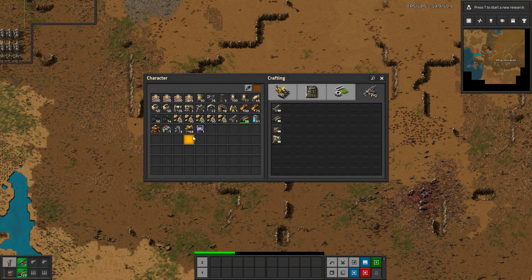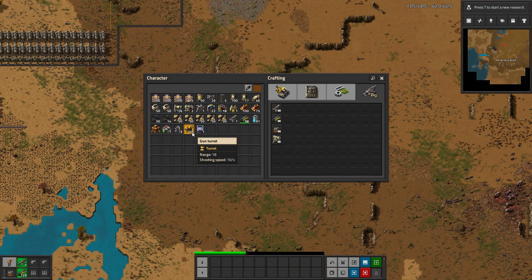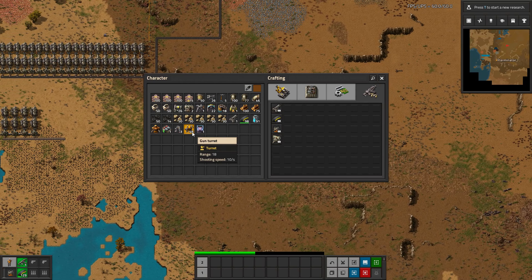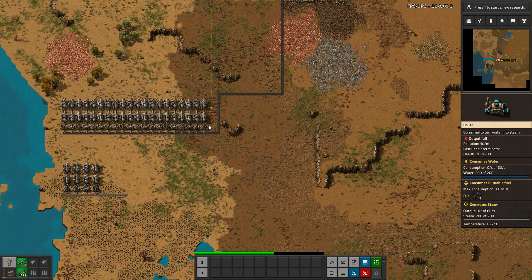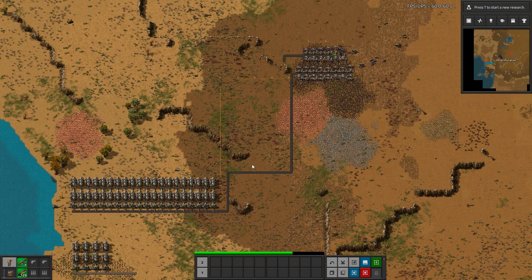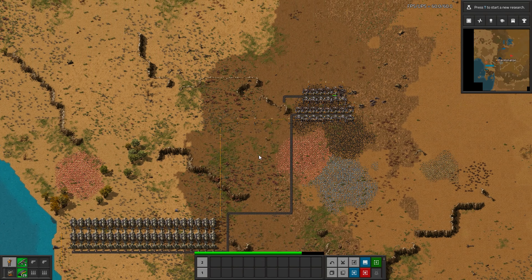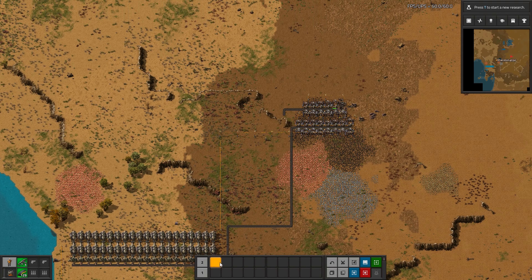Now the last one I'm going to show you is using turrets. This is a trick I get asked about a lot in my streams and videos. Because a lot of newer players — myself included when I was new to the game — didn't really realize you could do this or how to do this. I like to call it ammo swapping or slot swapping.